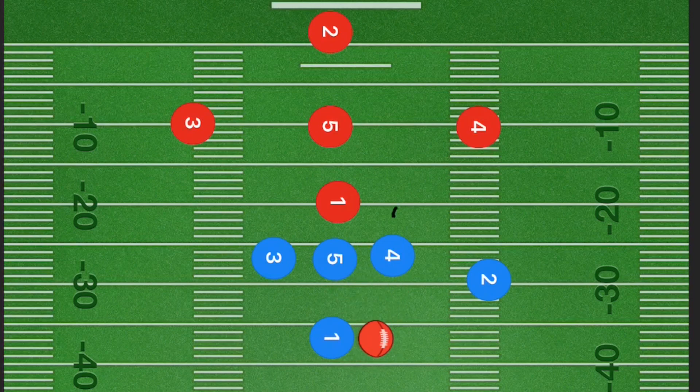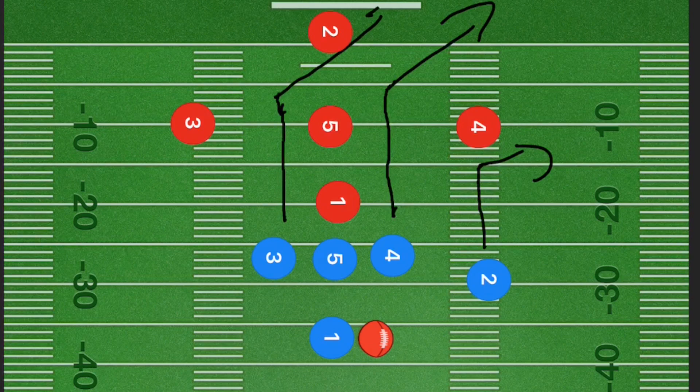In the first play, player four is going to go up 10 to 15 yards and cut out at a 45 degree angle towards the sideline. Player two is going to go up 5 to 10 yards and cut out towards the right side. Player three is going to do the exact same thing as player four and cut out across.